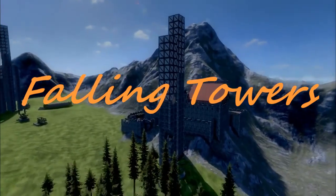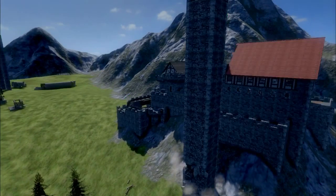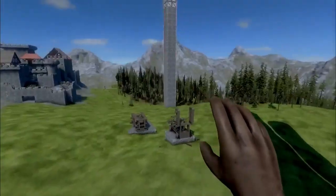Hello, I'm Elo, and welcome to Medivineers. This episode is going to be called Falling Towers. The idea was that I just place the tower, remove something at the bottom of it, and it will fall down. But that didn't happen. Sadly.